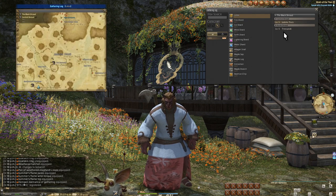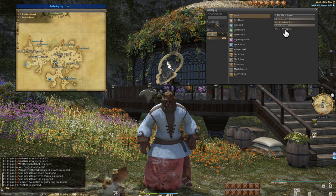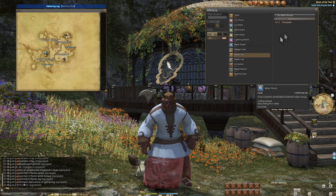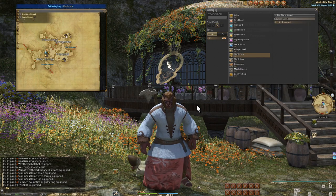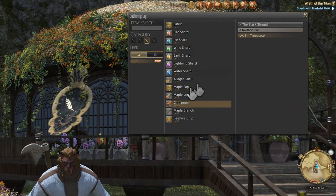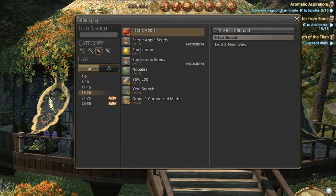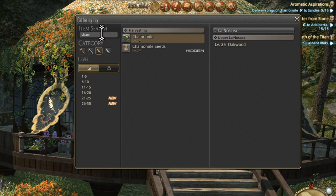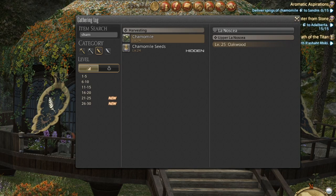Every single item that you can currently gather — and I mean every item — is visible in the gathering log. If you can't find it in there, you just can't get it yet. You can even click the map names in the locations panel to know where to look, and there's a text box at the top to type in the specific item you want to find.